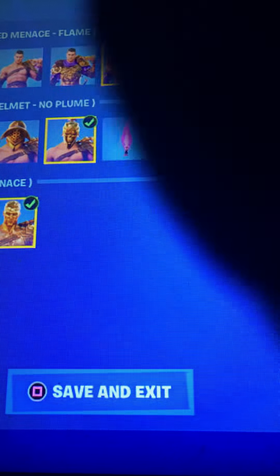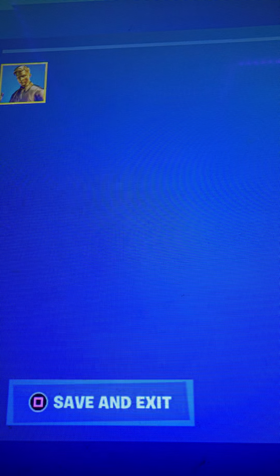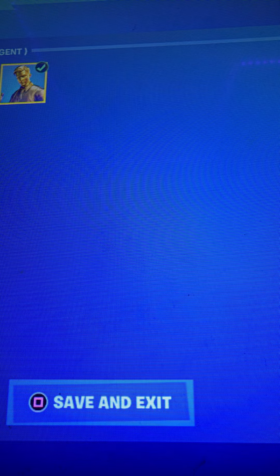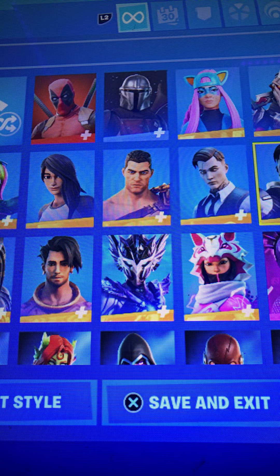We're already at 2 minutes, so let's speed this up — speed run. Got ghost for him, got full gold for him. Decent skin, 9.5. Minus Rex — 10 out of 10. Nuff said. Best skin.